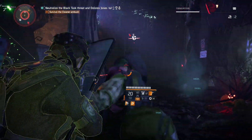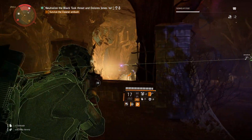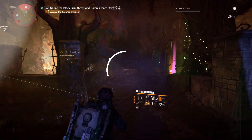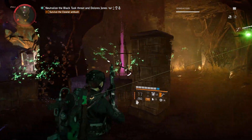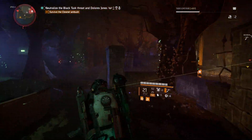Later on, when the enemies spawn after you interact with the screen, the enemies will spawn and the boss will spawn kind of towards the end. This is kind of what he looks like, and it's a pretty easy boss to kill. But obviously it's just a cool easter egg to know in the back of your mind when you're doing the mission.